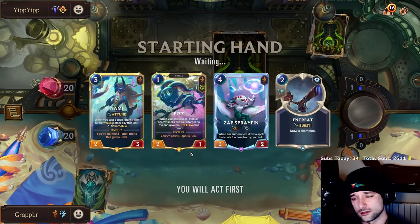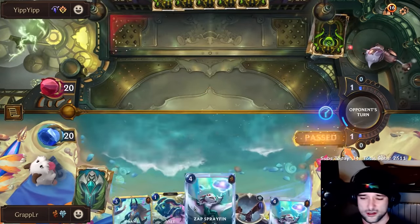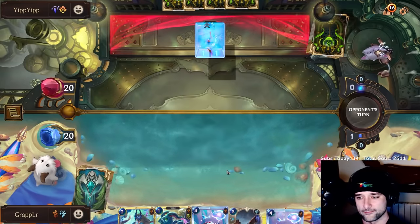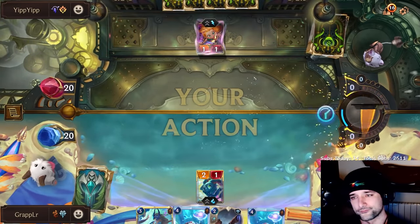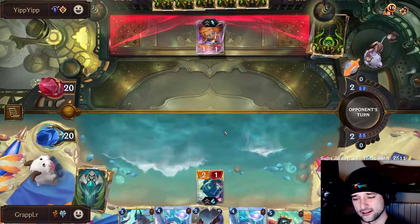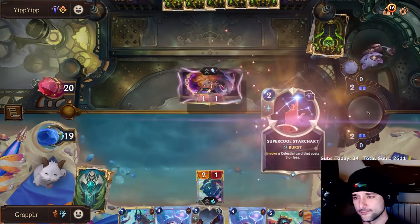That's a nice opener. I don't think I play Fizz on 1 — it's too dangerous. People don't respect Fizz at all. Just Dermodorm 1, right? Now we play him. I'm not gonna trade with Zoe — I'm gonna wait for a buff. I have so many buffs in this deck that I can just kill it. It's unfortunate he has something that good.